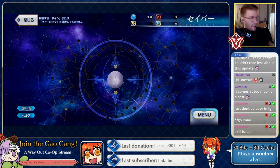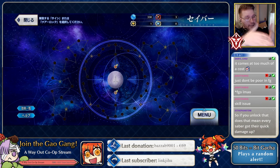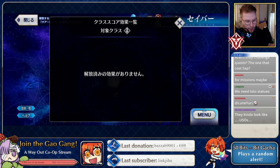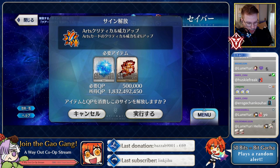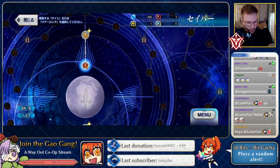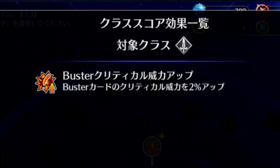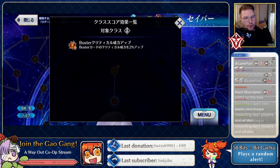LB7 was one reason they encouraged maxing servants, but I believe this class score system was another. There's a button here — right now it shows nothing because I haven't done anything. Let's try it out — let's get Buster crit damage first. It kind of lights up, and then we can proceed. Now clicking on the summary, you can see it lists 2% Buster crit damage for all Saber class servants.